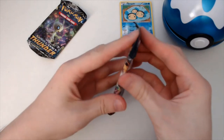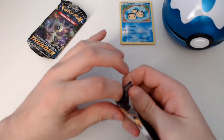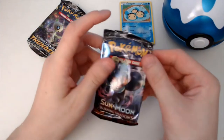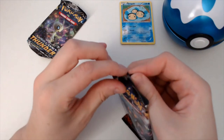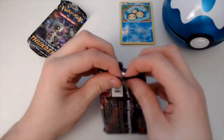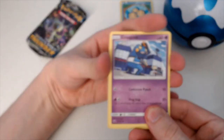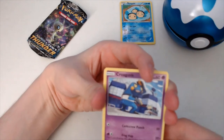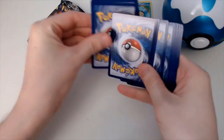Then in Burning Shadows — from here we can get Charizard, and I believe we can get Marshadow. Can we have Marshadow in this pack please? Getting the code card away — one, two, three, and four under two.